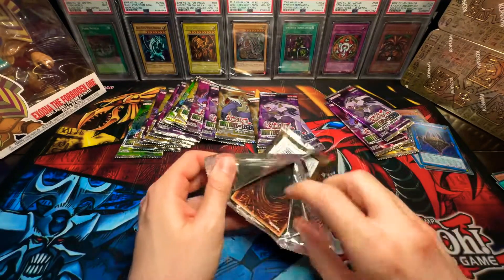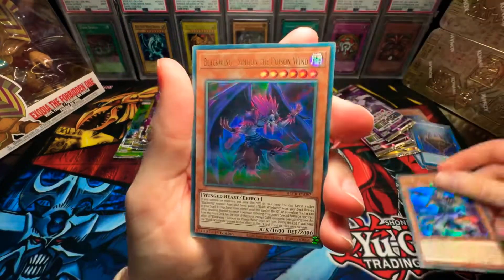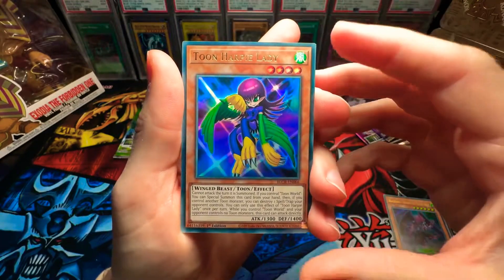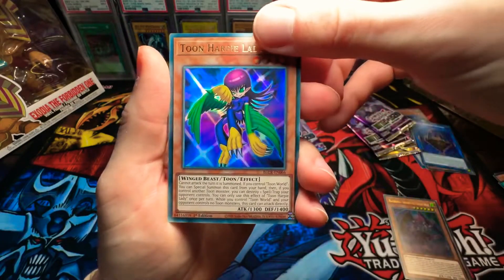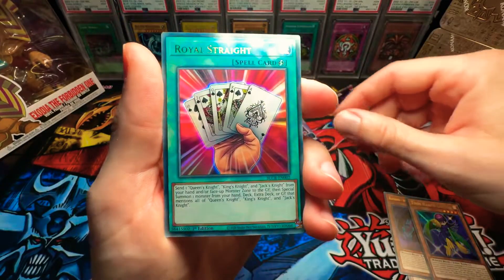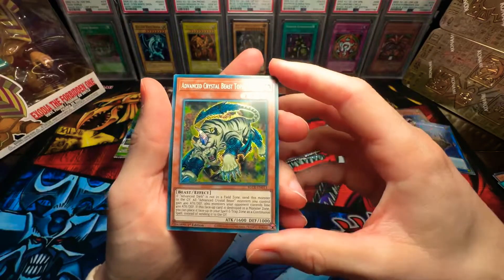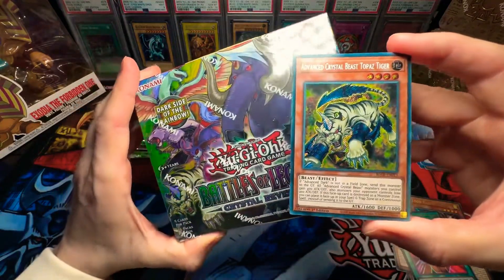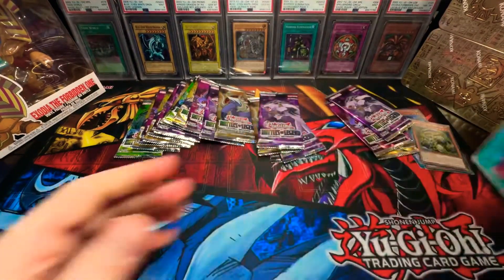Next pack. We have Senko the Skybolt Star. Black Queen. Simone the Poison Wind. Toon Harpy Lady — beautiful. I'm pretty sure this card is like a couple bucks. I'm not selling it because I have a problem. If I get enough Toon cards, maybe I'll try and make a Toon deck. Royal Straight — gorgeous card. And Advanced Crystal Beast Topaz Tiger! He's right there on the title of the main box — that is what I'm talking about. Awesome.